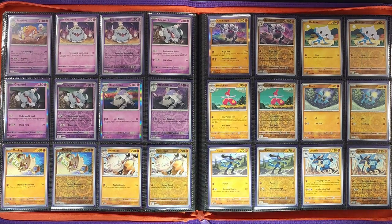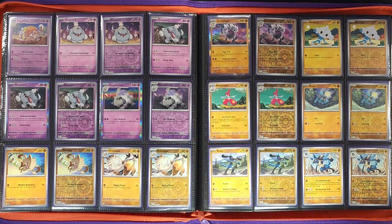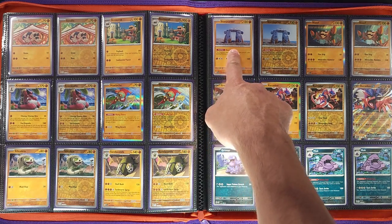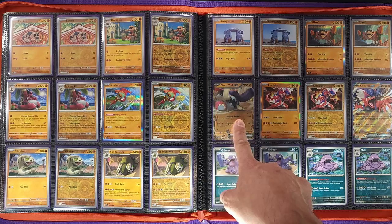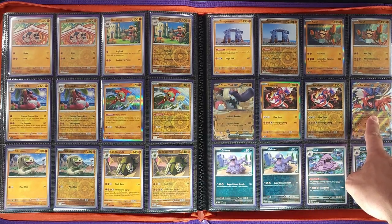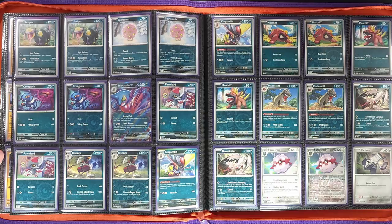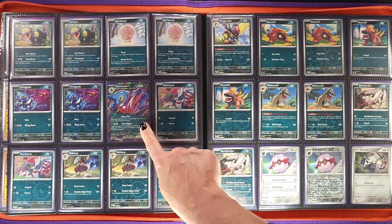We get into some doggos right there — the Greavard and the Houndstone start our Fighting-type Pokémon. And Primeape finally got an evolution in Gen 9 — Annihilape right there. As we keep going we still have Fighting types — very nice Klawf, then we have our Great Tusk ex and our Scarlet exclusive the Koraidon ex right there.